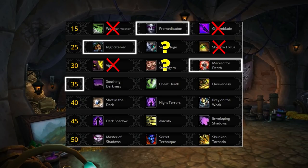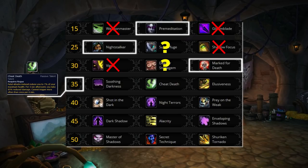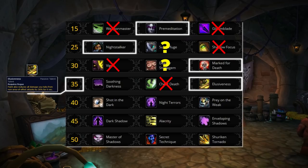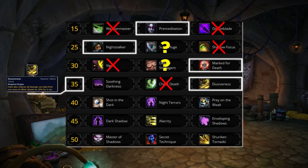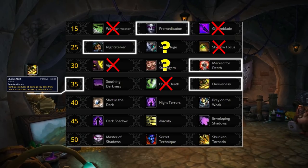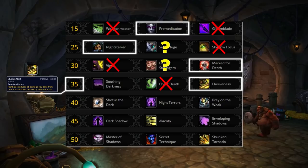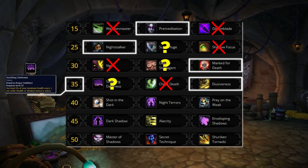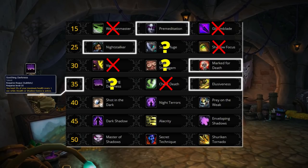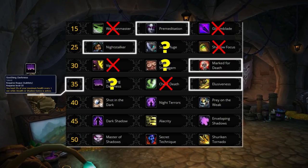Next is the level 35 row. We can instantly disregard Cheat Death — it's unreliable with a very long cooldown. The default is Elusiveness, which makes rogues not die instantly when out of cooldowns by allowing Feint to reduce all damage taken by 30% for 6 seconds on a relatively short cooldown. The only time you'd deviate is for Soothing Darkness, which lets you heal while in stealth — useful in double DPS 2v2, especially Rogue Mage, where you continuously reset and heal in stealth.